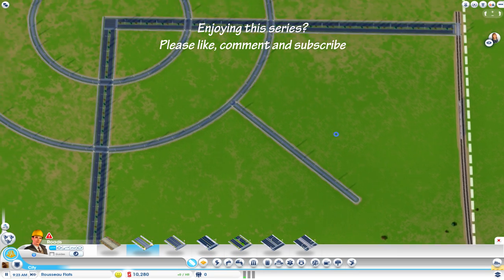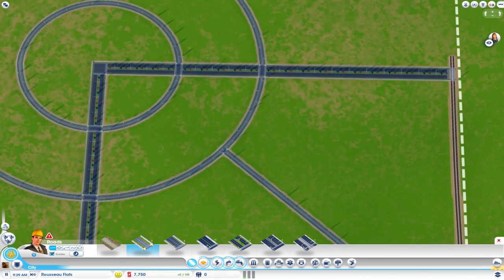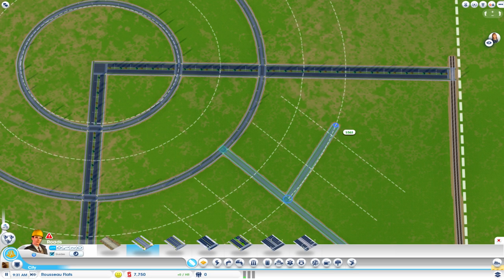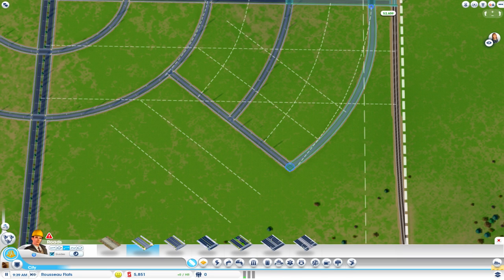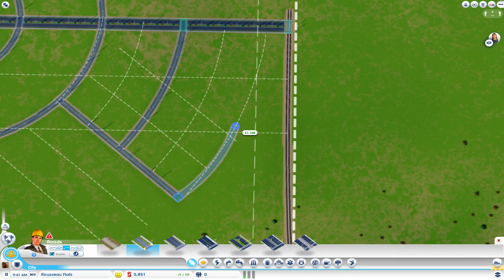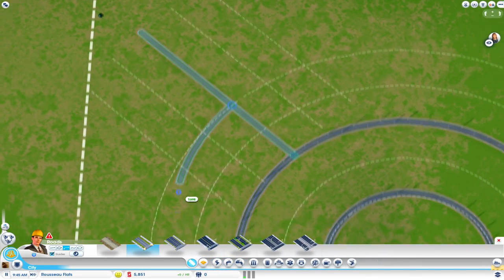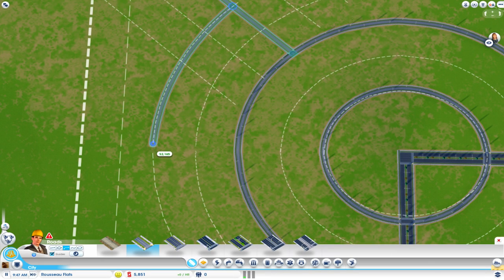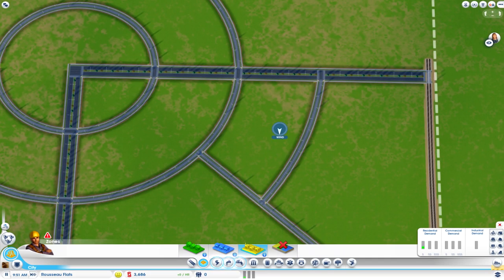We can do this — put our residential up here. Let's use our guides. The last time I was putting a road on every line and that was just too much. I don't like the way that's curving — I want to follow the line. Let's build some residential and some industrial and fill this area up.